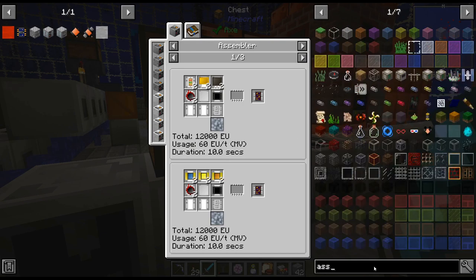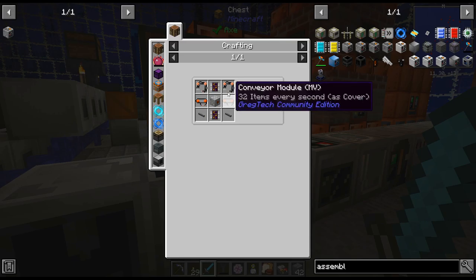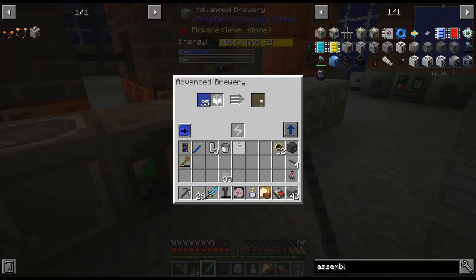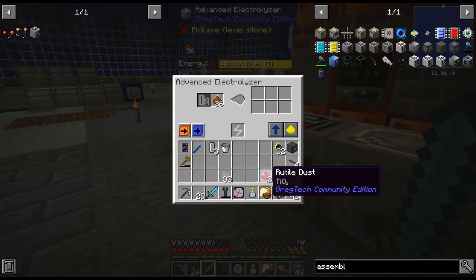Basically the only thing we need is the plastic circuit boards and a better assembler. The assembler is a bit of a pain but I think it is worth it. We might as well work towards it — it just needs a lot of aluminum, which is why I was processing that.